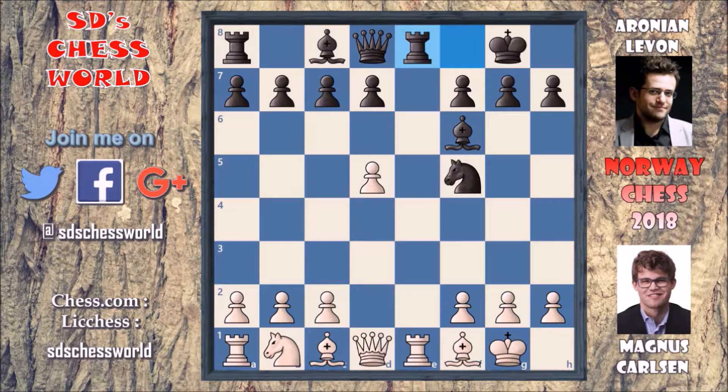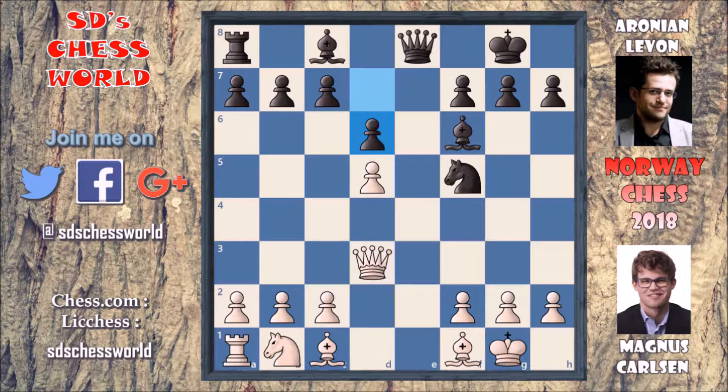Before this there is a rook on e1 who is controlling this e-file. So Magnus goes for rook exchange — rook takes on e8 with check and queen takes on e8. Now this queen is controlling this e-file. But here Magnus goes for queen to d3. Now this queen is attacking this knight and also protecting this pawn. So the natural move is d6, which is played in the game. This pawn is now grabbing some space, and this bishop is protecting this knight.